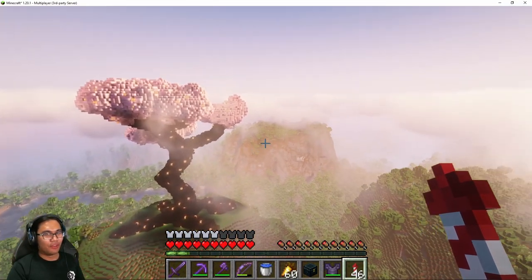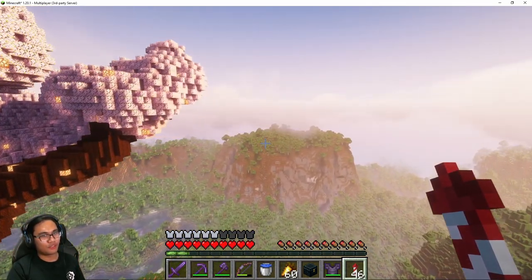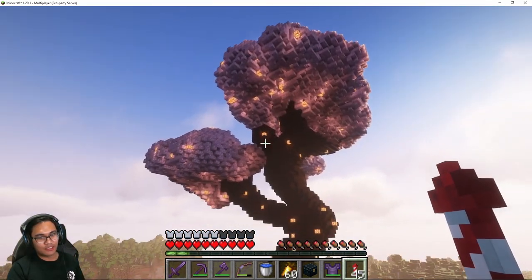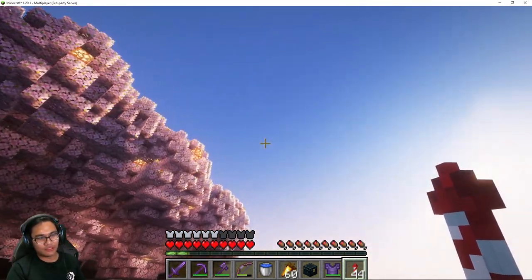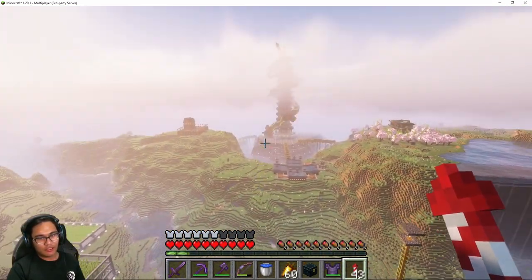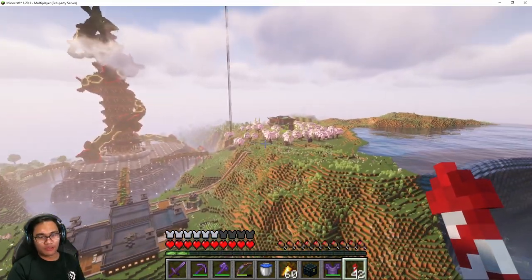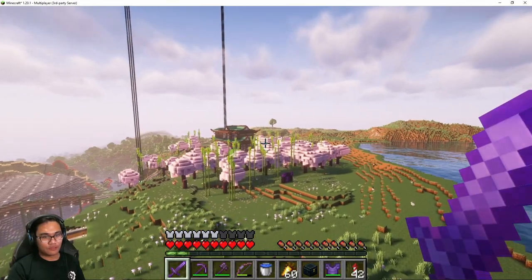Alright guys, so as you can see, we are done with the sakura tree. I would prefer to call it like a bonsai sort of tree. It's not exactly a short tree, but it's very stout — not very leafy, but it's kind of nice. It's basically like a bonsai tree but with sakura leaves, and I kind of like it. As you can see it's pretty huge — it goes above the clouds, which was kind of annoying when I started to build it, but I can just remove the clouds in the settings anyway. So that tree is done.